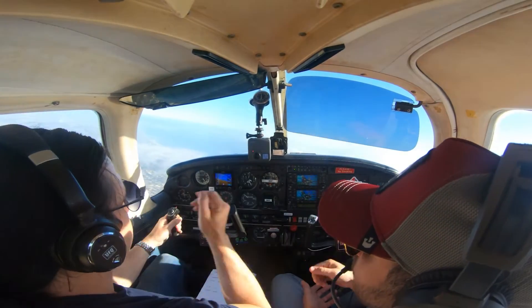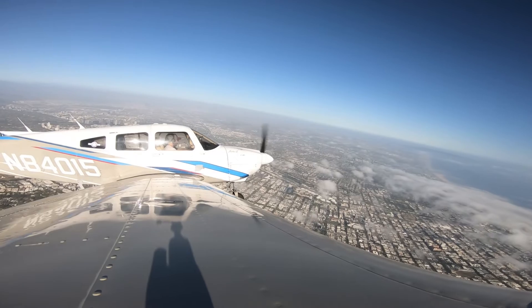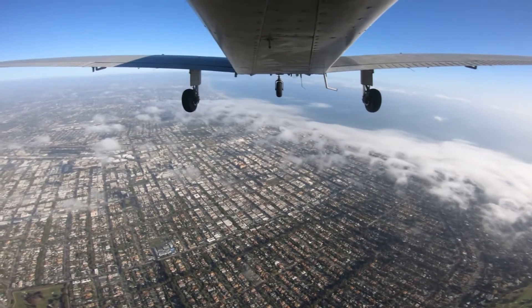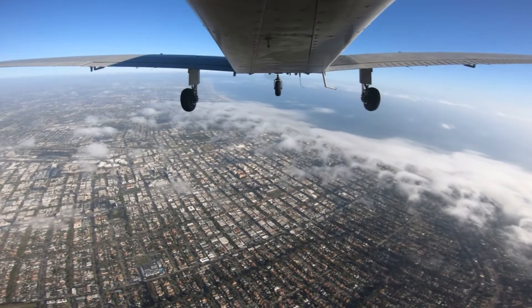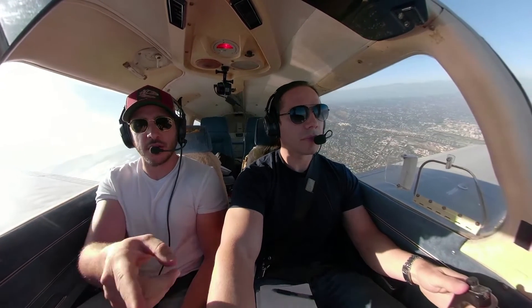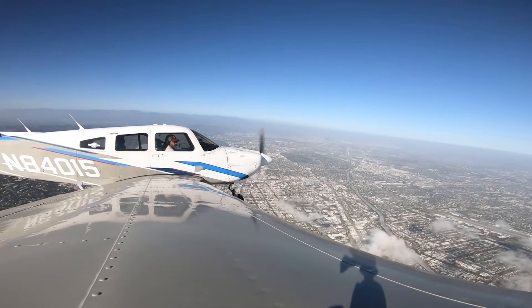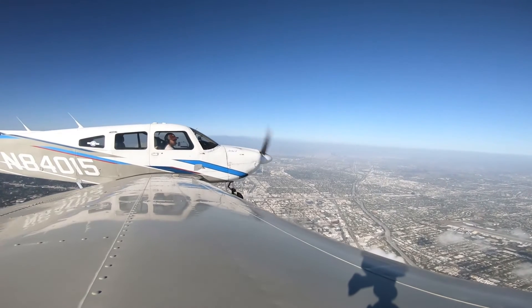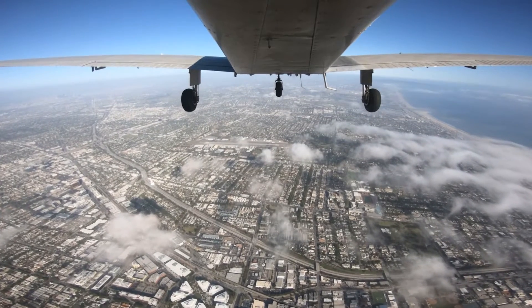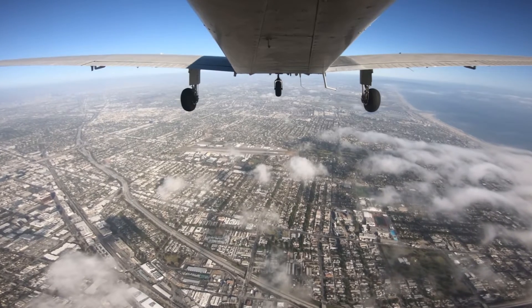Here's our needle coming in, so we're going to turn to a heading of 312, and we're going to keep tracking that radial all the way until we cross. Transponder squawk goes to 1201. Now, once we're over Santa Monica, we're going to make a radio call that we're over Santa Monica inbound for the LA Special Flight Rules at 3,500 feet. Go ahead and level off. This route never fails — beautiful views of Venice Beach, Santa Monica, Marina Del Rey, and then you fly right over LAX. It's a good sightseeing flight as well.